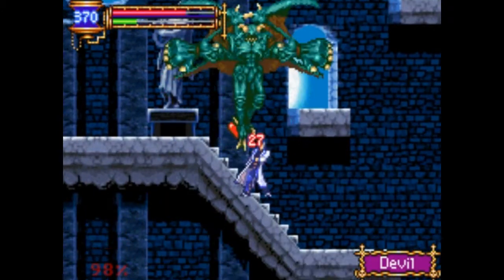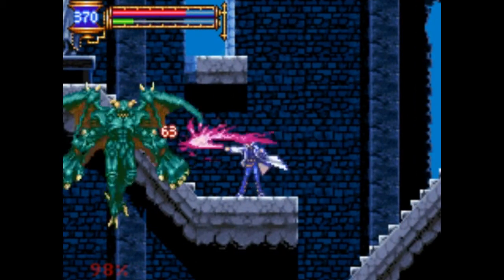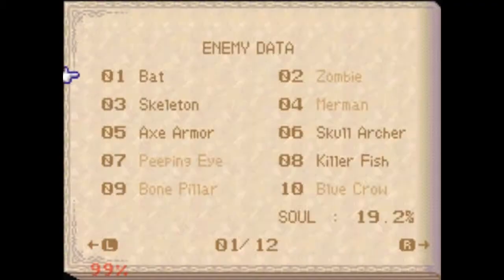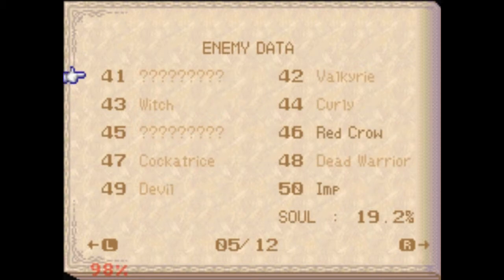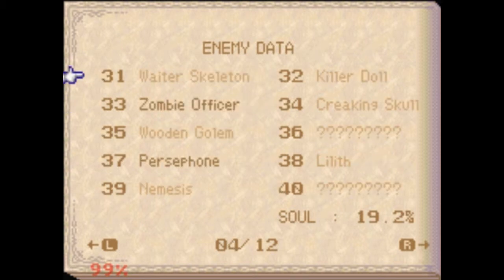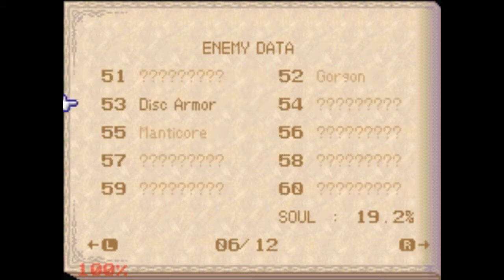It's the devil, and I am Jesus because I can walk on water, so I must kill it. Yes, I am Jesus and I have conquered the devil! I look in my enemy data area to try to find it so I can see how much health that thing has, but mostly out of fear. I'm not sure I found it.